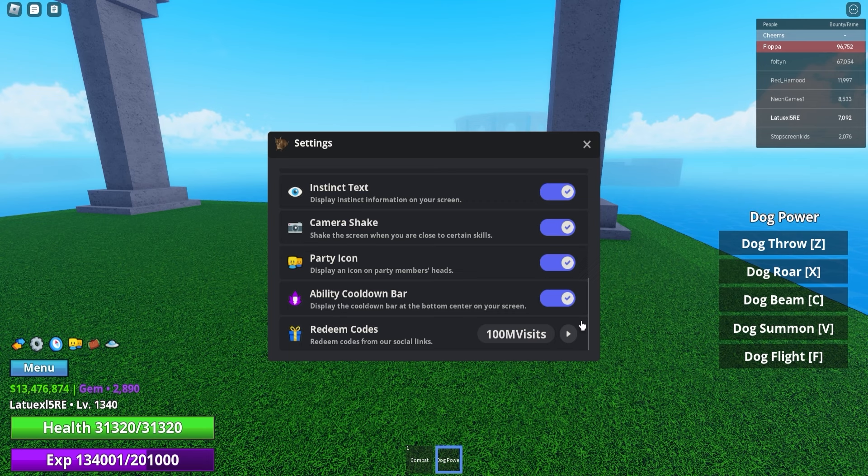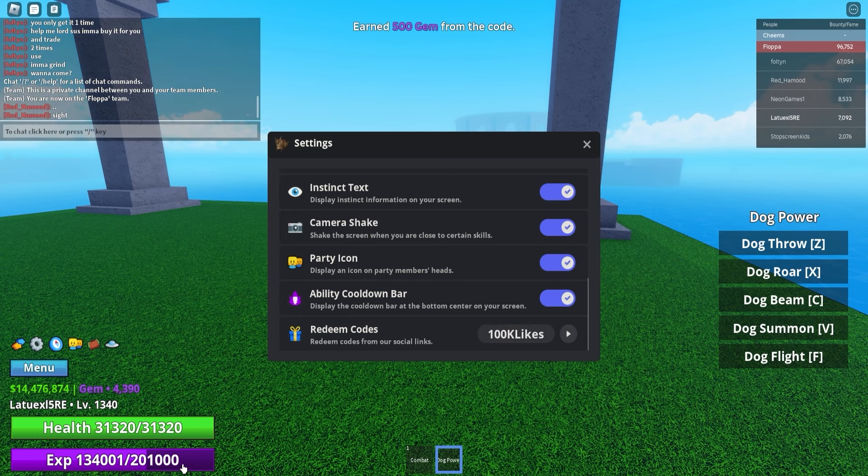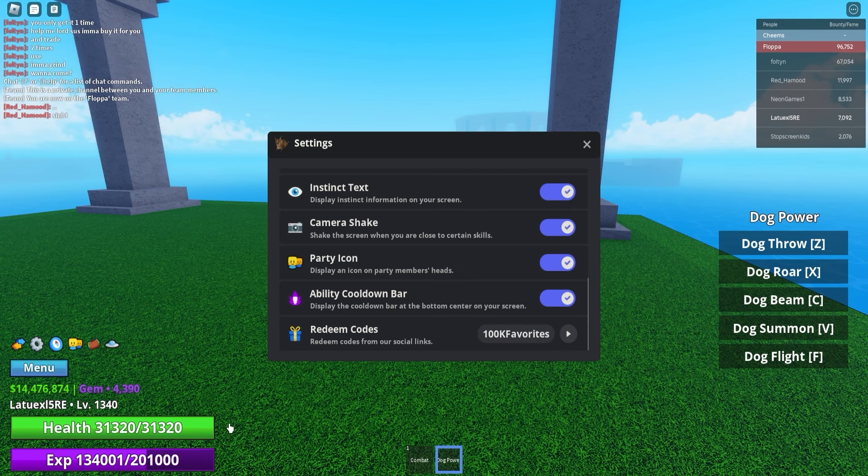The first code is '100 million visits' — make sure to redeem this code, and this will give you 1 million dollars and 1,000 gems for absolutely free. Next up, use code '100k likes' and this will give you 500 gems. Then we've got '100k favorites', which will also give you 500 gems, and that works exactly like it used to.